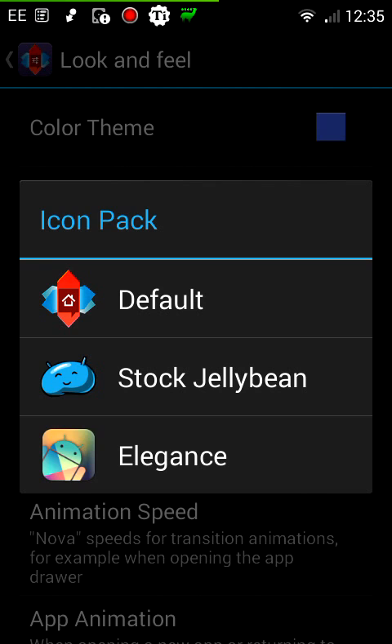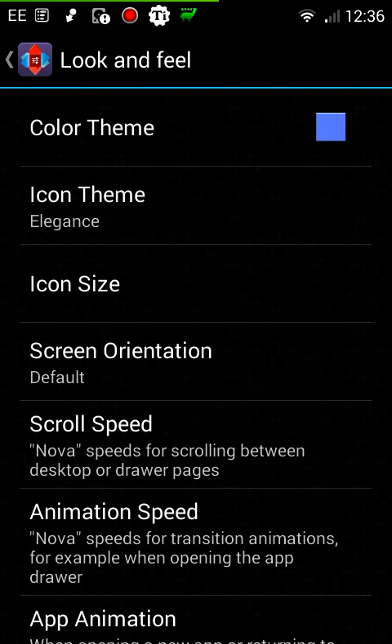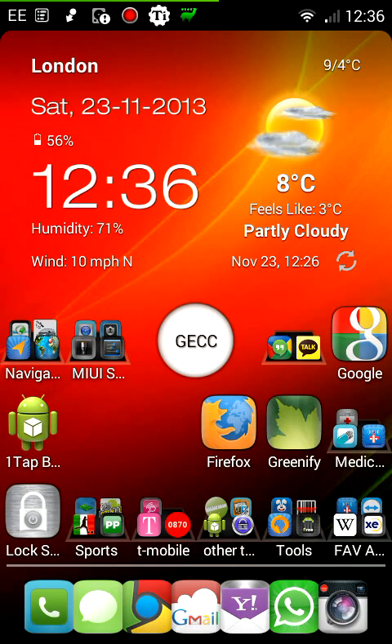Usually I've always kept it with the default icons, but just to change the look, you just install the Elegance theme pack and all your icons will change. Now let me just show you — as you can see, it's just changed there very, very nicely. You can see all the new icons, which look quite nice.